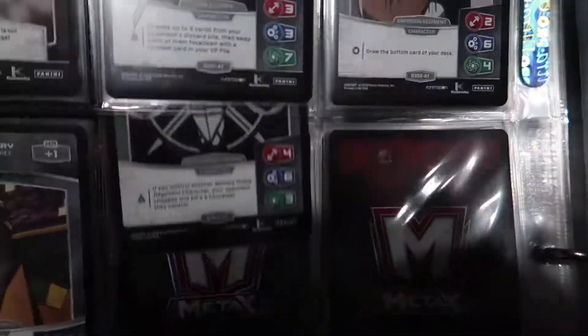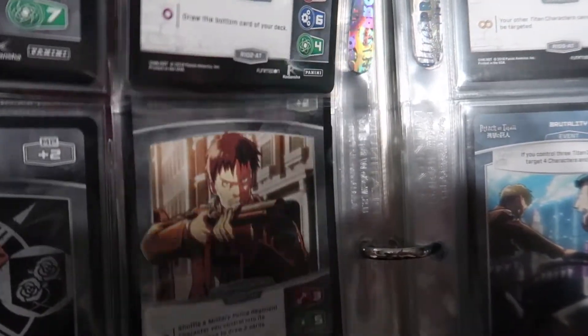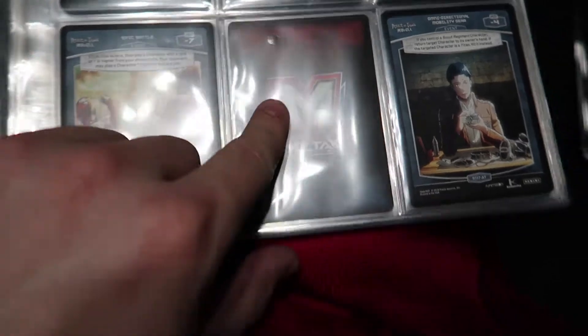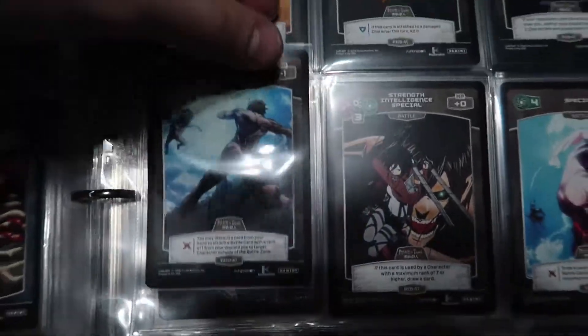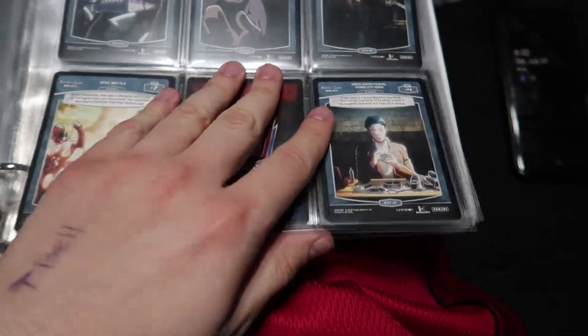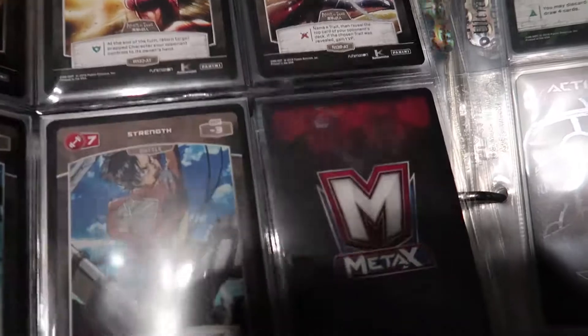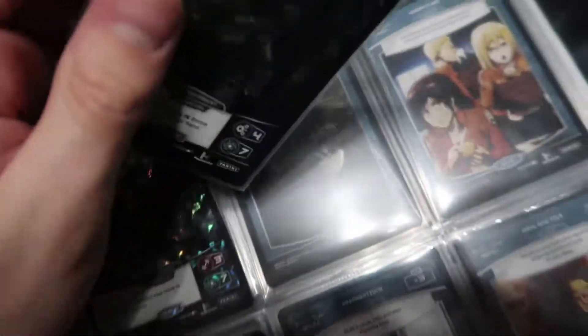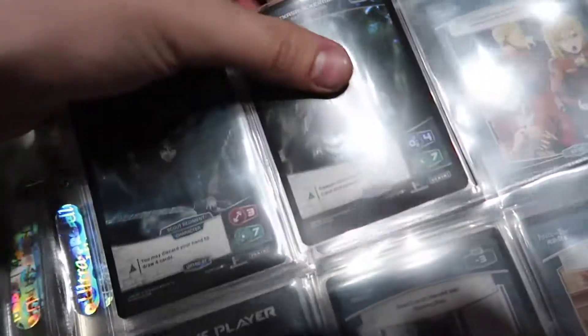Annie goes in right here — apologies for the glare — and Niall goes in right next to her. I forgot I needed 116, so there is one more rare that I still need, but we do have 130 which goes right here. Luckily, 116 is actually available online so I'll probably just buy that. Mysterious Titan Eren Yeager goes in right here. I believe the only one I'm missing from this page is the Armored Titan, which goes right there. Then the Mikasa Ultra Rare, which is the last card in the set, goes in right here next to Captain Levi.